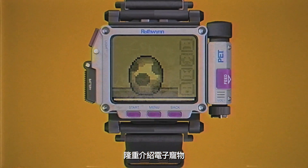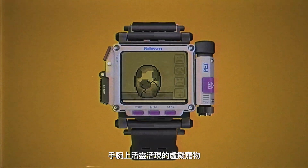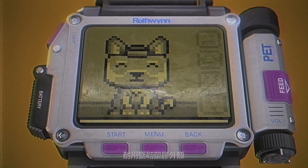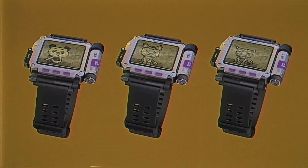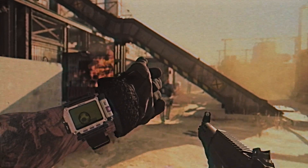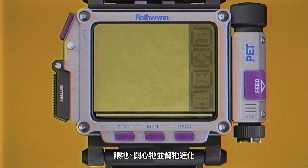Introducing the Tamagunchi, a virtual pet for your wrist. With a high-tech LCD display, a durable plastic casing, and multiple pet options. Engage with your pet as you play — feed it, monitor its moods, and help it evolve.